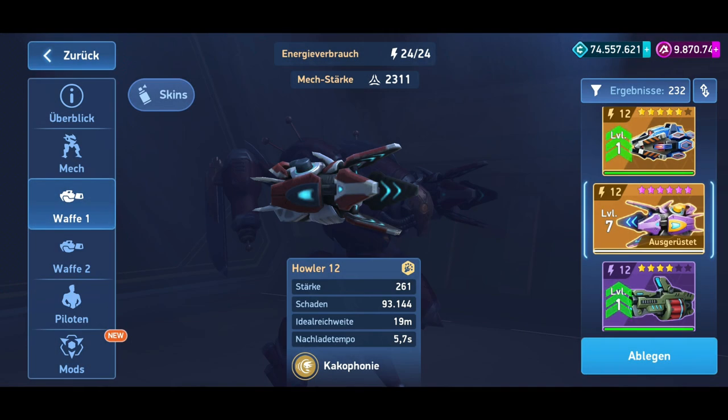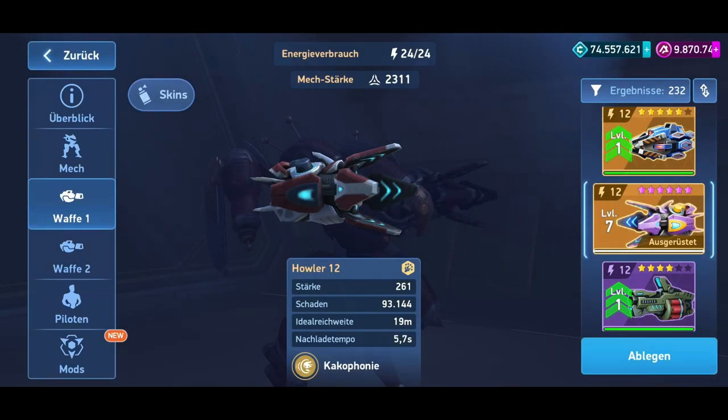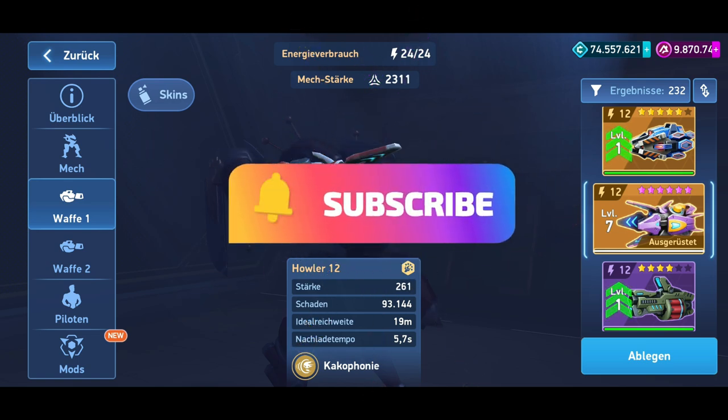Hello everyone, welcome back, and welcome to another video here on this channel. Today we're talking about the new weapon, the Howler, which will soon be released with an energy capacity requirement of 12 and 16. What's this weapon all about, and what can it do?